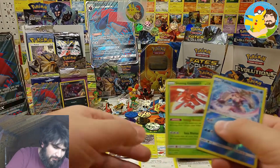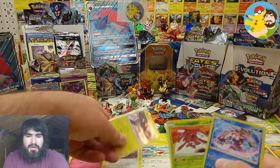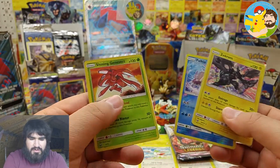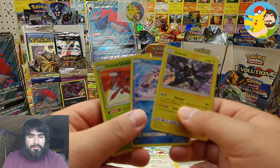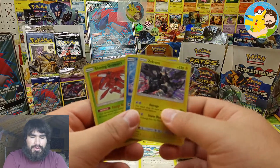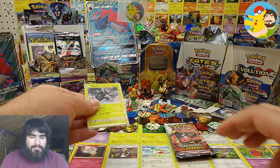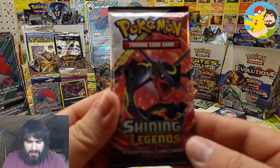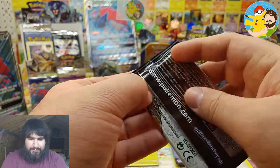The pull from the first pack was Zekrom — that's two points for holographics, one point for a reverse rare. Shiny cards — still don't know the points for those. So we're at three points for now. Come on Rayquaza!